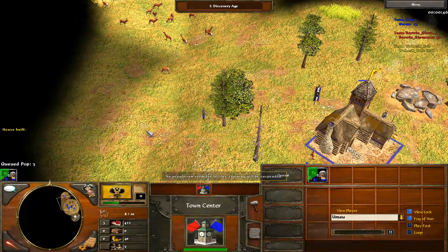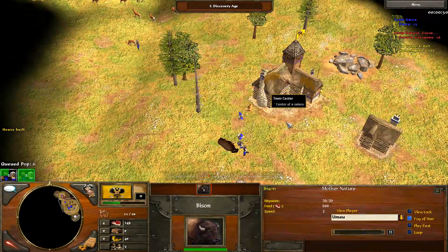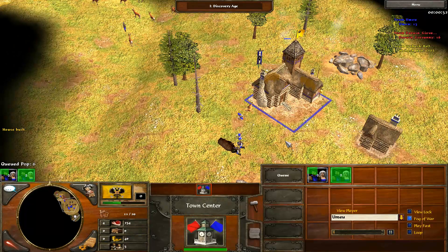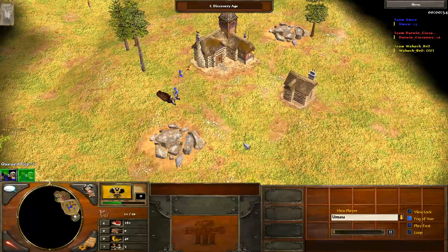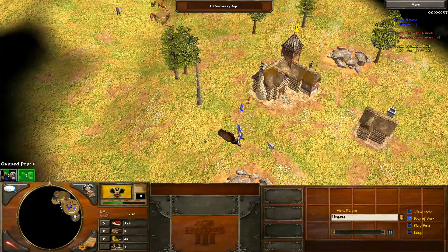There will be some tactical choices involved because his settlers train in batches of 3. Because they train in batches of 3, you can either age up with 14 settlers or 17 settlers — you really have to choose, you cannot go anywhere in between.